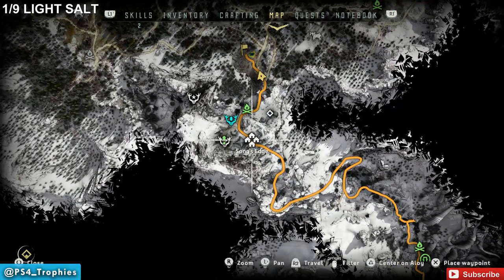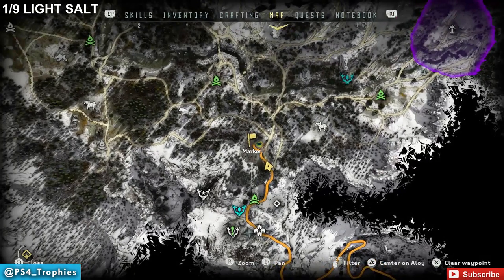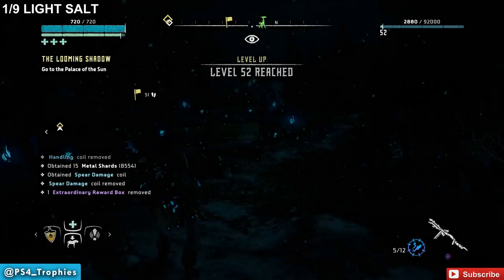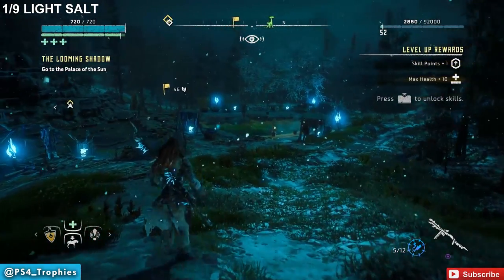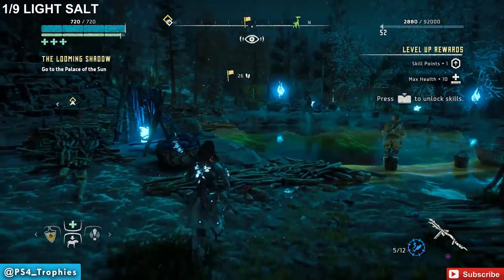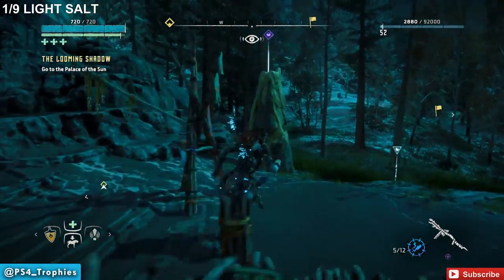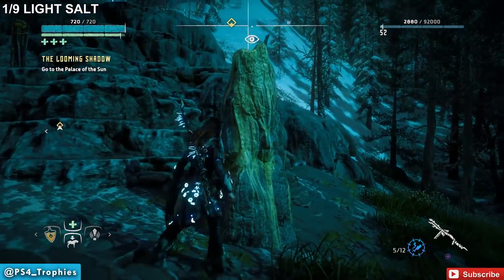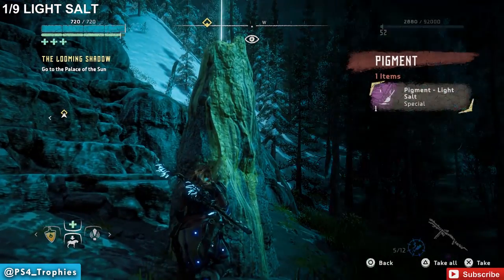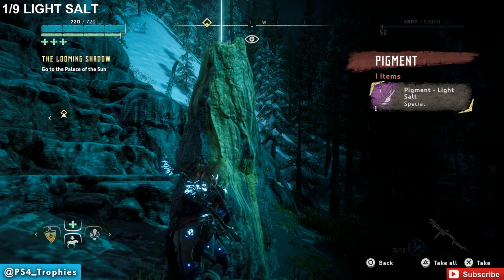The first pigment is the Light Salt. This is on the northern edge of the Song's Edge area. We're going to go by that little pool of water straight ahead, and just to the left of that is where we'll find this pigment. You'll see the little purple notification showing you it's something you want to grab — go ahead and grab that.